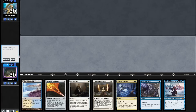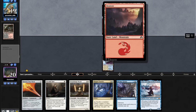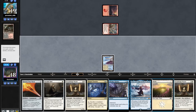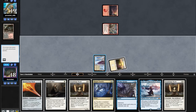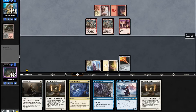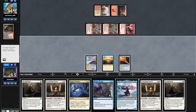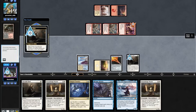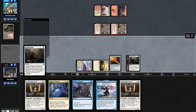Game 2 — all we need is a land and this hand's good, so I'm going to risk it and keep. Lead on turn 1 coast passing. Opponent goes turn 1 mountain into a Goblin Guide. We draw a Stoneforge, go Plains, into a Sword of the Meek. Another Goblin Guide for the opponent, into a Swift Spear. We draw a Portable Hole, so we'll play both holes out, taking out the Swift Spear and a Goblin Guide.